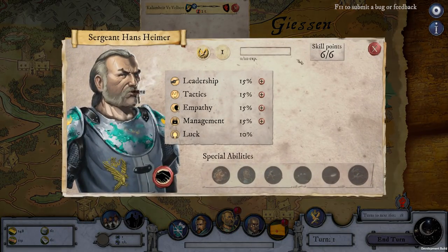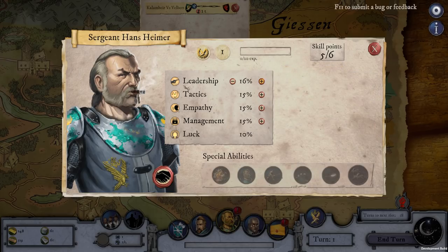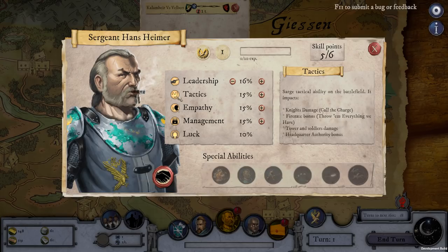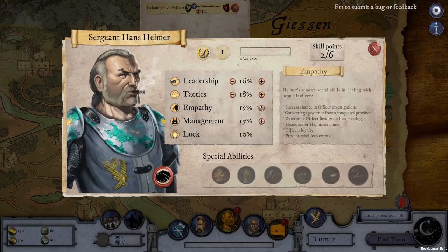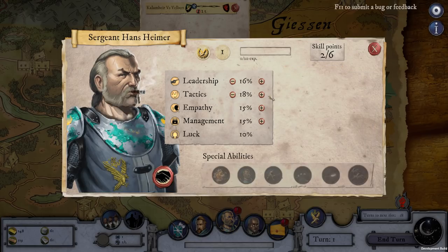I've leveled up, so we have some skill points to spend. Leadership gives loyalty and prevents rebellious events — that's a big part of the game. Tactics gives tower and soldier damage. Empathy and Management make things cheaper. I'll put it all in Tactics. I can eventually get special abilities at some point, which I haven't gotten to yet.